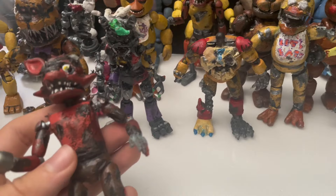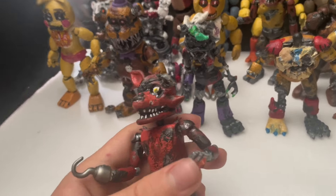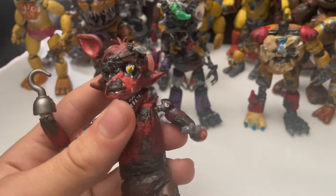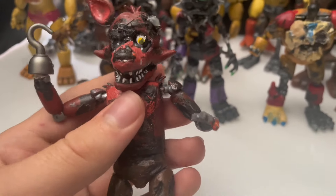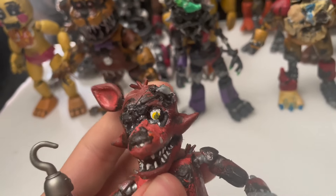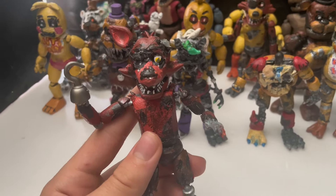Then I made Withered Foxy - he was actually my first custom where I used something close to a Dremel. I think he came out pretty cool looking - he does look like Withered Foxy. I just don't know what happened to his eye patch or his ear. I do like how I made his endoskeleton feet and overall I think it came out pretty cool.